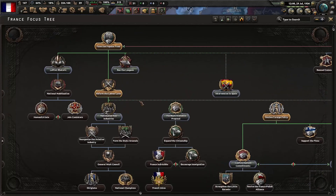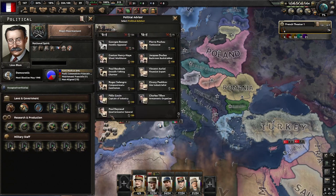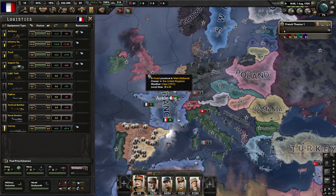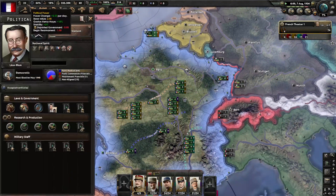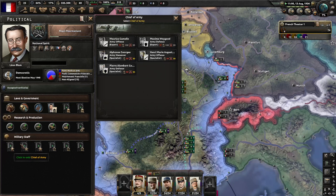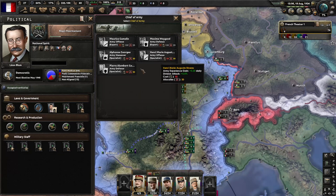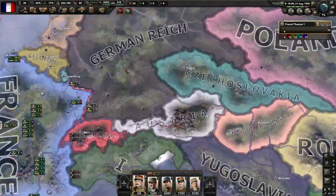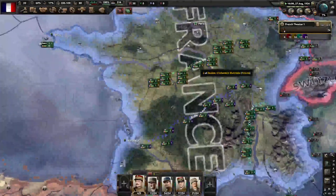Now we've got that, and I'm going to do Begin Rearmament really quick, just so I can hopefully work on getting rid of this huge deficit, which is absolutely crippling me right now. With the next batch of political power, I'd say go and try and get the army maneuver chief — I prefer maneuver just because the 5% isn't really going to do anything. Might as well get the division speed and hopefully start being able to outmaneuver the Germans, who will have some tanks, but we'll use our motorized for that.